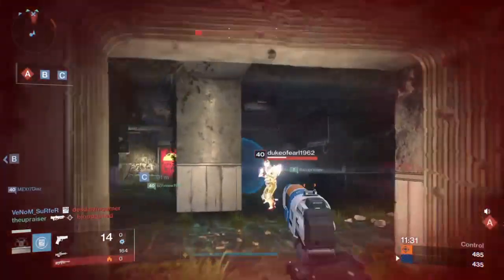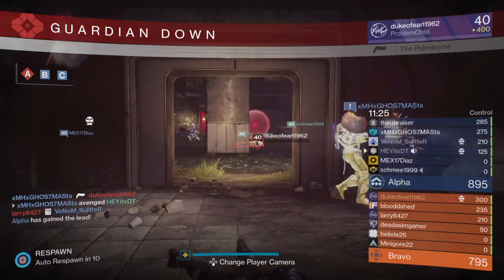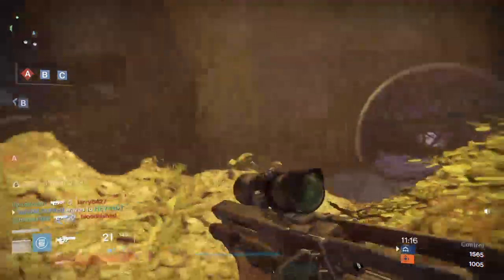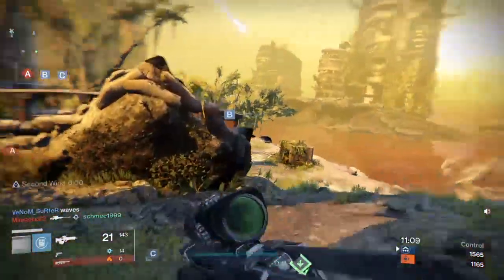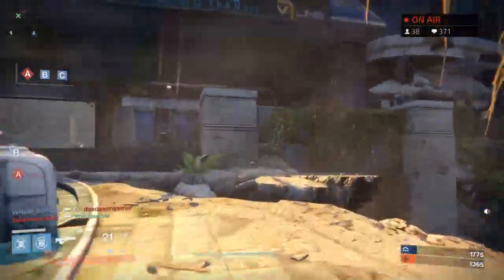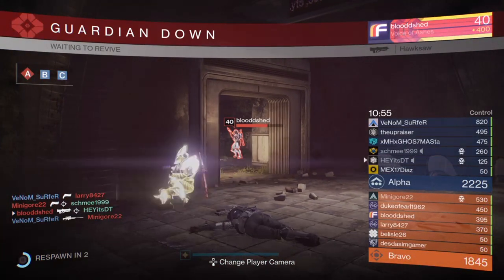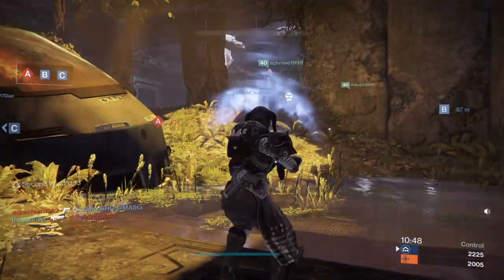That's a huge difference between good players and bad players. A bad player walks around a corner and looks around. A good player walks around already looking where they need to. It becomes 4D chess — a good player is 10 steps ahead. When you're defending a corner you need to know where the attacker will walk around it; when you're the attacker you need to know where the defender will be looking. You have to see the world as the opponent sees it.